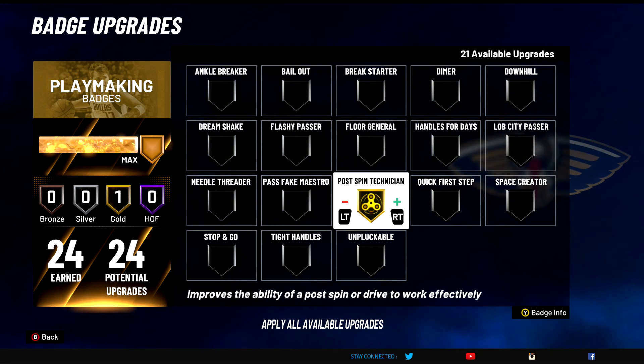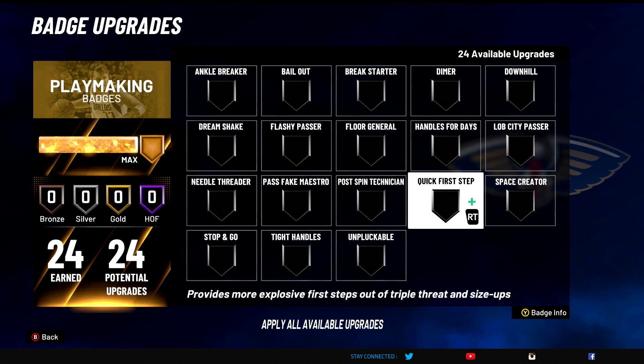Post Spin Technician — very very good, A tier badge for centers. This helps you so much when you post spin — you don't even need Back Down Punisher and Drop Stepper when you're doing this against point guards. If you don't even have those on, at least have Post Spin Technician. I keep this on all the time. With that really quick move I showed in my dribble tutorial, this badge always pops up for me. A tier badge — really helps you against point guards and centers too.